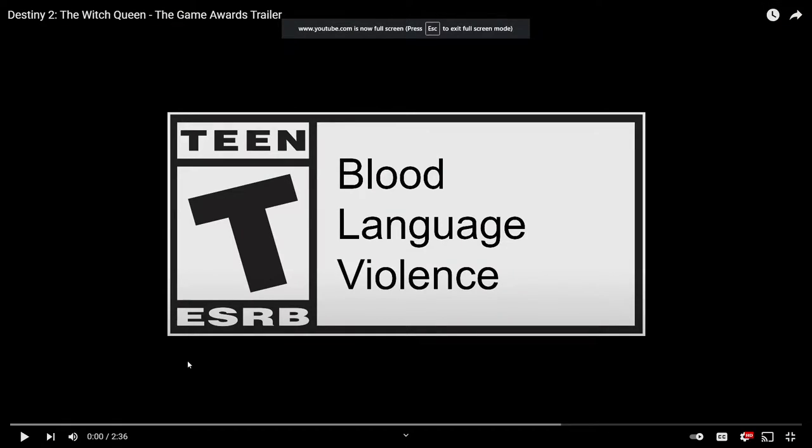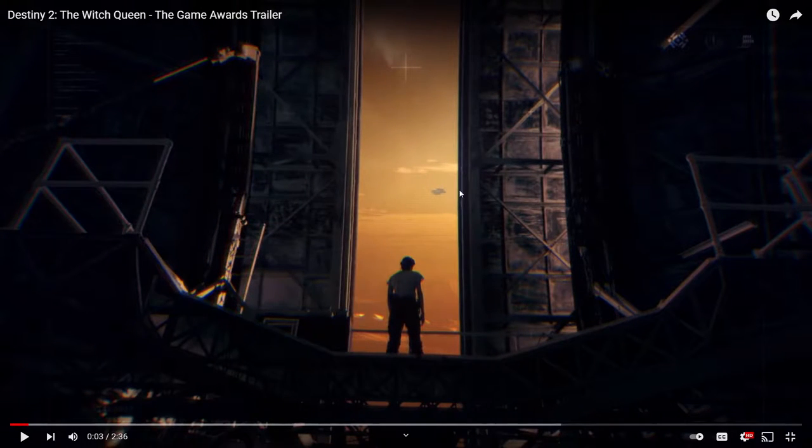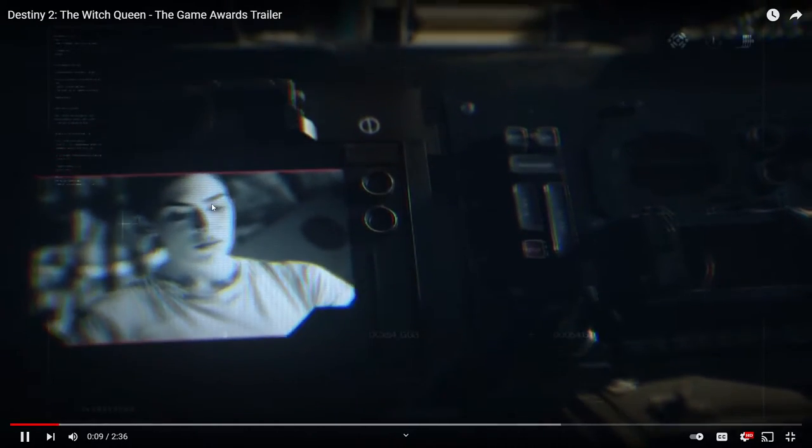All right, new Witch Queen trailer, let's go. Right off the bat we've got a Cabal ship — I think this is on Mars as well. I can't tell if this is broken or if it's actually designed like this. Oh, this is a telescope — that's definitely designed like that, it's meant to look like a little telescope. I think that's just a random Guardian. I've seen a hat in this trailer. This is probably a landing dock.